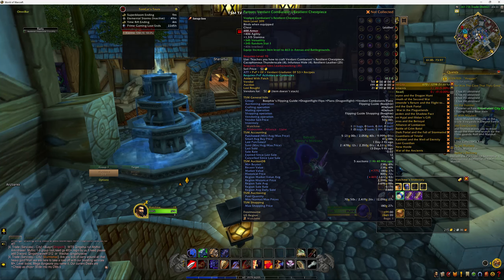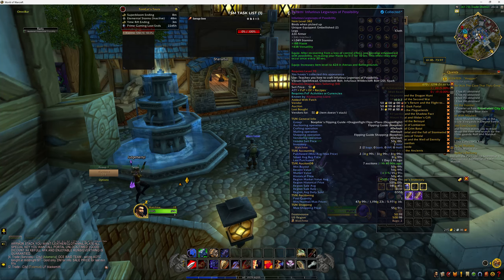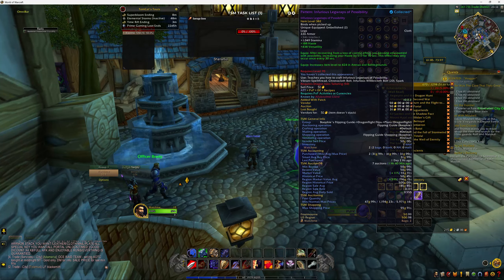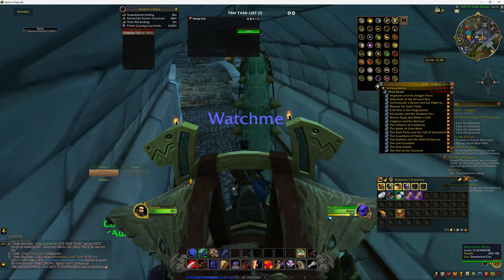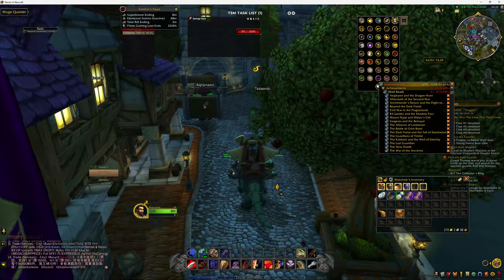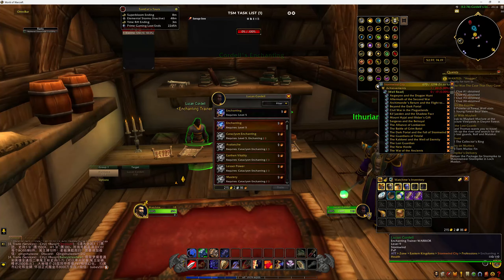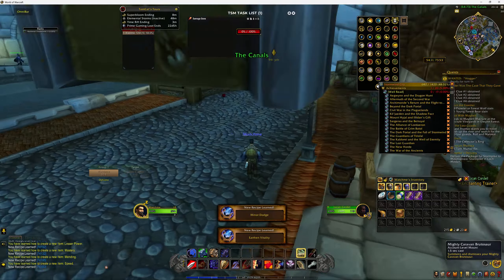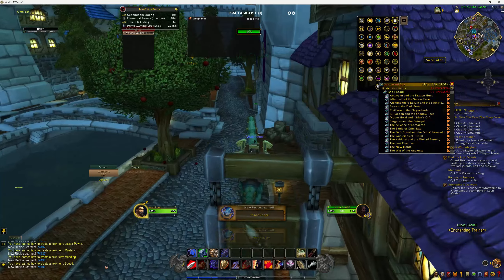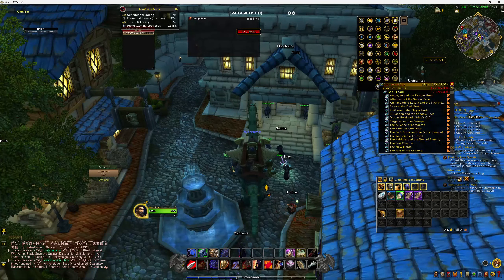So I leveled my character for the first time in a few years, got to level five, then thought I might as well get to level 10 so I can use my mount. Here we are at level 10 with my mount. Started off with 300 gold. I bought a couple of things off the auction house — one for 45 gold that sells to vendor for 50, and two for 31-32 gold each that sold for 50 gold each. Nice easy flips.